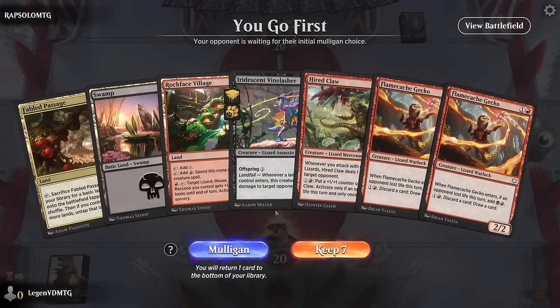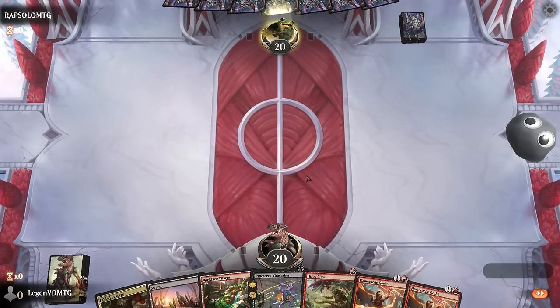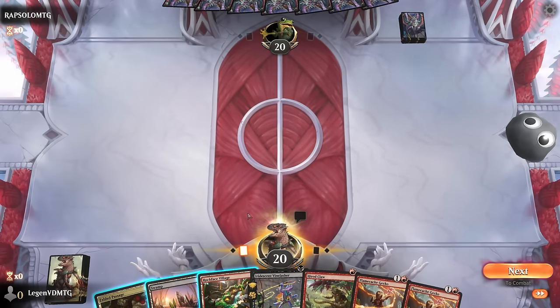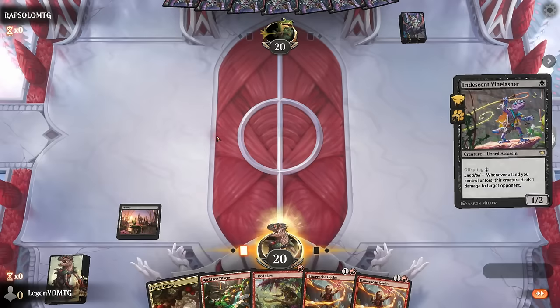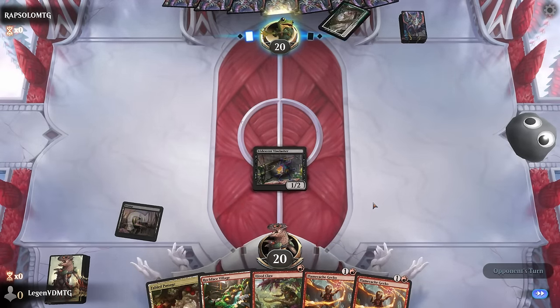We're on the play with what looks like a fine hand. Turn one could start with Hired Claw, and then turn two, if we can enable it, get double Gecko down plus Vine Lasher. Or I could start with Vine Lasher — that way we're more likely to enable the Gecko. I'll try that instead, even though waiting for Offspring is also a choice we can make.